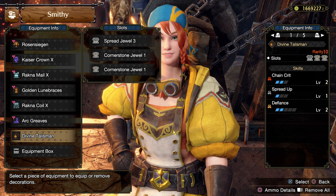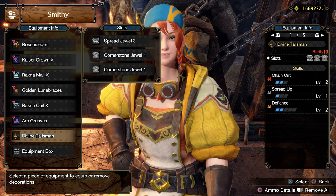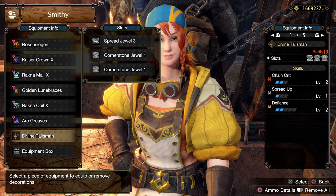My talisman has two levels of Chain Grid, a level 3 slot, and two level 1 slots. I have Spare Jewel and two Cornerstone Jewels.